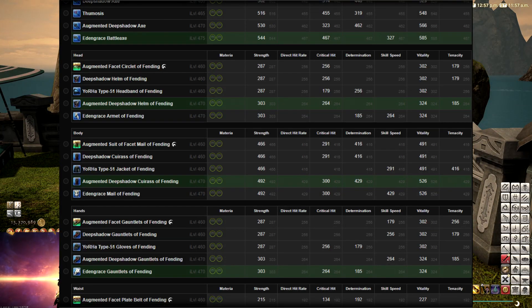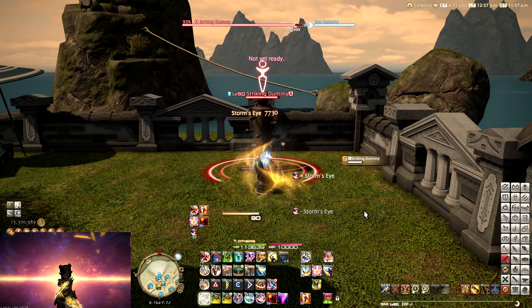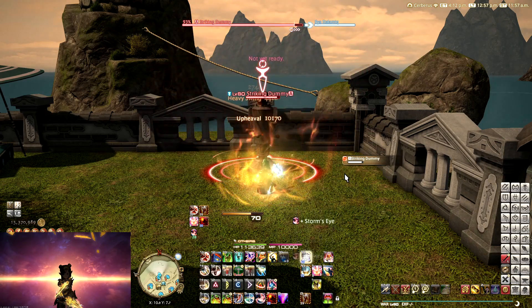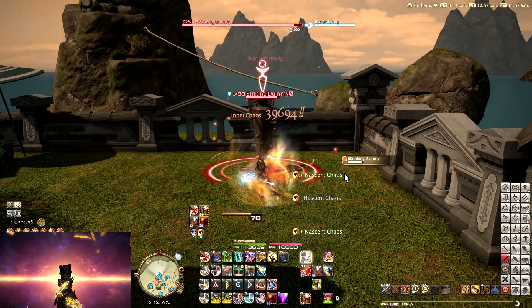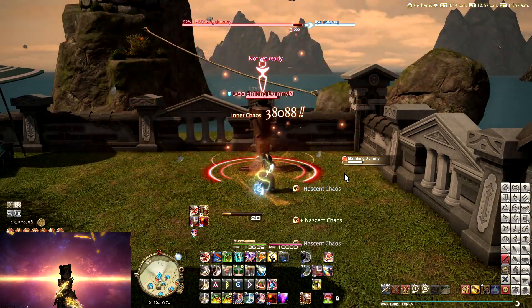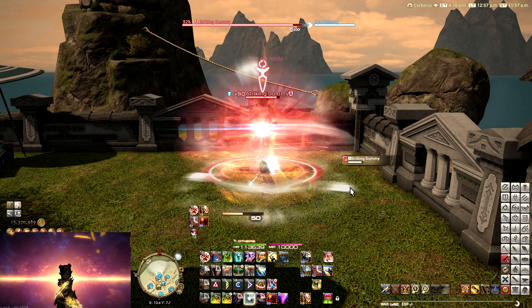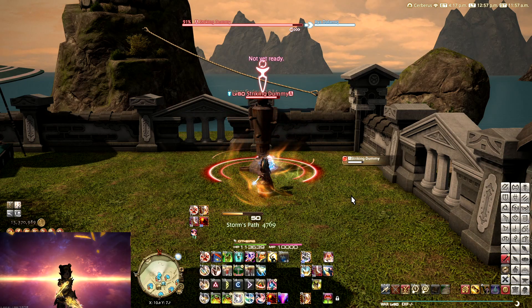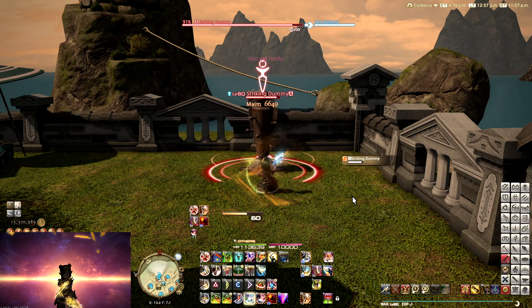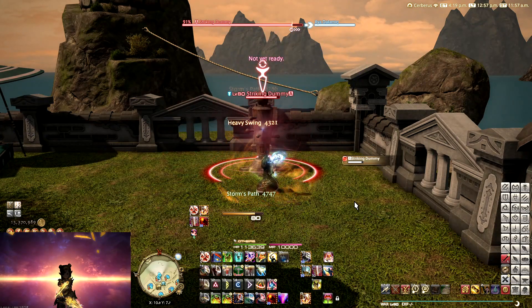On Ariyala you can pick and choose which pieces of gear would be the best, and which will bring you as close as possible to the GCD tier that you want, to make sure that you don't have too much or too little excess Skill Speed. You can also fix it with Skill Speed melding, or with using Raid Food, because certain Raid Foods will grant you a Skill Speed or Spell Speed increase, so you can fix your rotation that way as well.